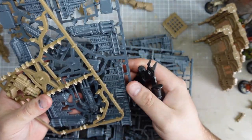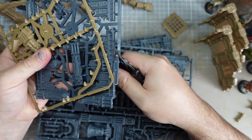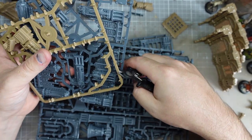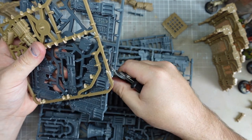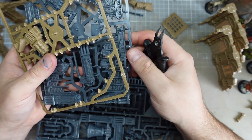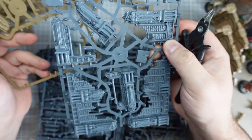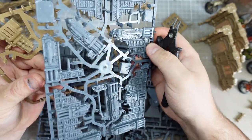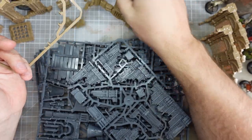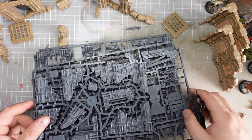One last thing before I build these up: the grey plastic seems much more like the sort of Games Workshop plastic I'm used to — it seems a bit softer. Comparing cuts between the two, it's definitely easier to cut through the grey, and it does appear to hold slightly higher detail. I wonder if this is more similar to the regular kit plastic, and this coloured stuff is something different they've used on the starter terrain. I'll get all this built up and see what it looks like together.